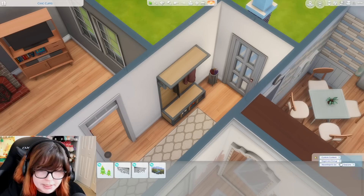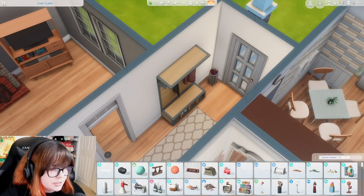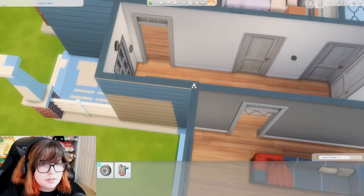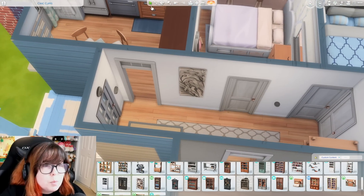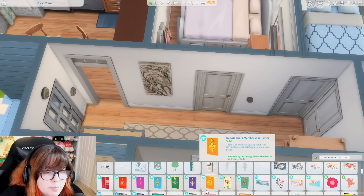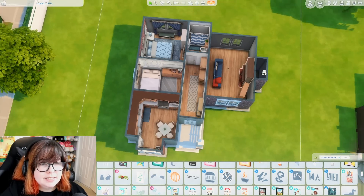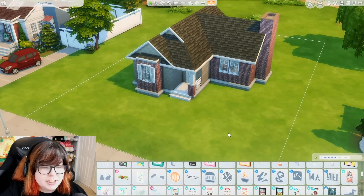An umbrella by the door, maybe a fire alarm. We're not going to have much time for anything in this hallway — it's okay if it's a little blank. I'm just rambling and trying to place stuff. One more painting — that's all we're going to get in this room. That's the inside of the house done!